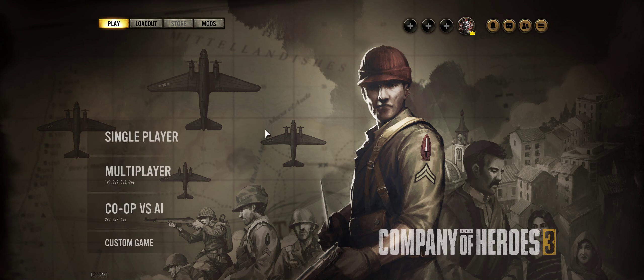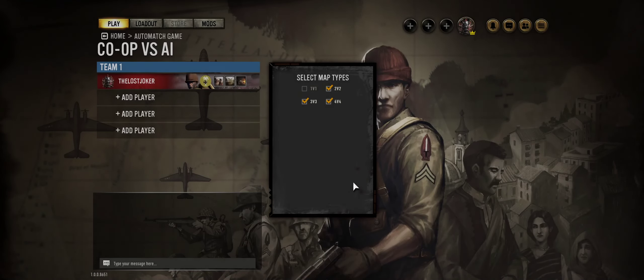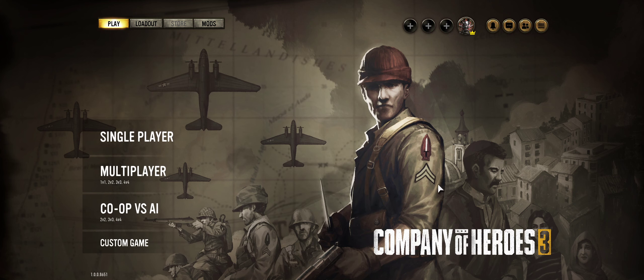Right off the bat, the main menu feels like there's nothing really here. Another complaint: co-op versus AI is always Victory Point Control. Why not let us have Annihilation as an option? In the previous title you could at least select maps and difficulties. Here it's just 2v2 or 3v3 — that's it, no other options. And there was a match-search animation in the last game; here there is not.